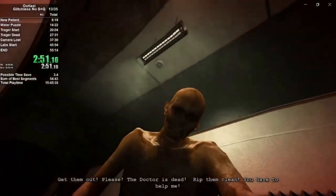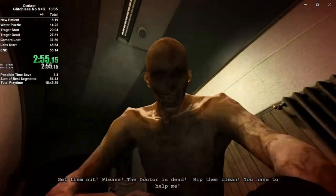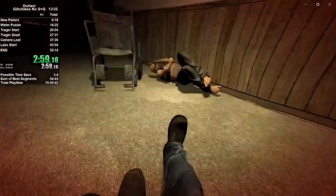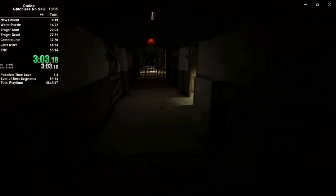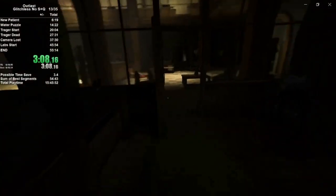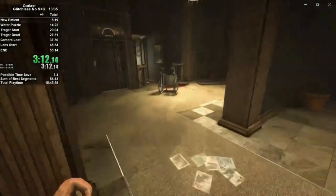Once we hit right at the edge of the furnace there, we're going to jump forward. It's going to trigger this cutscene. Thankfully, this guy is of no real harm to us — he's just a jump scare, which whether you know Outlast or not, you will be quickly used to. This game loves its numerous jump scares, for better or worse.